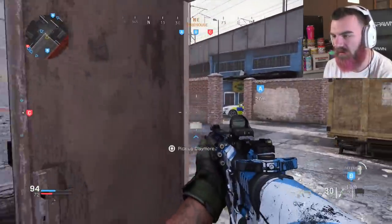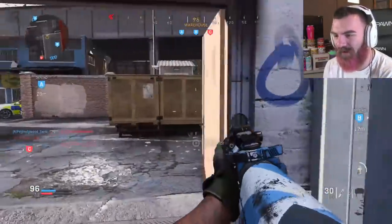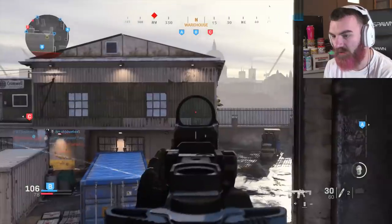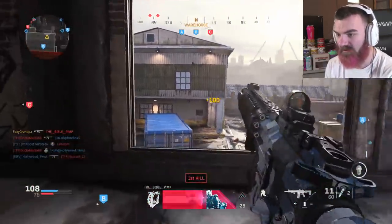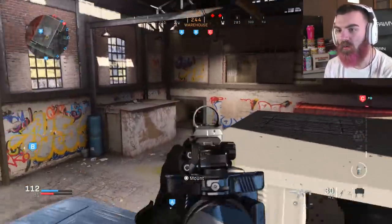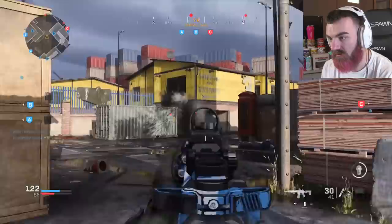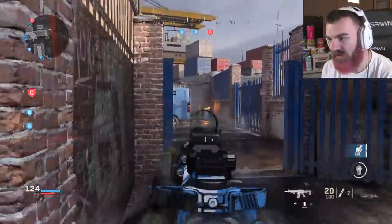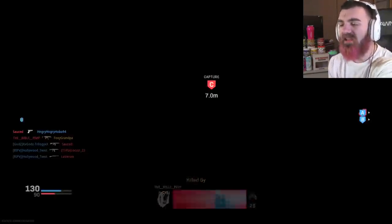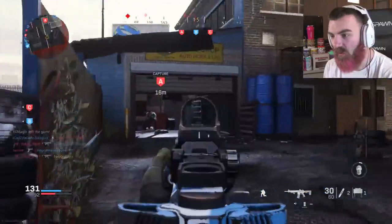I get shot out of my fucking spawn and I start laughing about it because it's so fucking funny — this shit is a joke, it's such a big meme. There's a guy sitting back there, probably a guy right there too — there he goes, he just ran out. What the fuck? This is the smallest map in the game and there are people still camping. Alright, I'm going to use Dead Silence and try to actually do something.